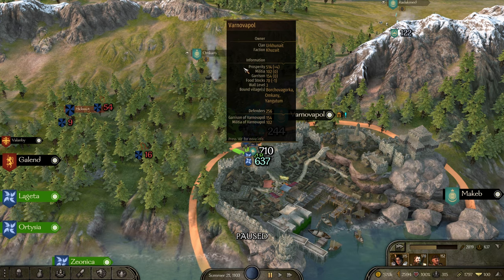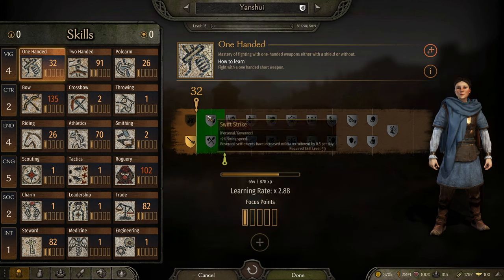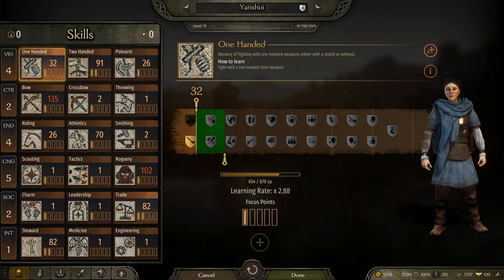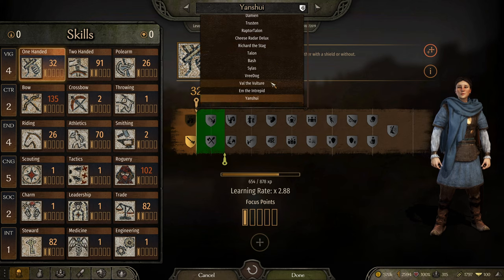If we go into Yanshui's skills, you'll see why I recruited her. Yanshui has 82 stewardship and a little bit of trade, so she would make for a good caravan trader, but we're going to make her into a captain or whatever.